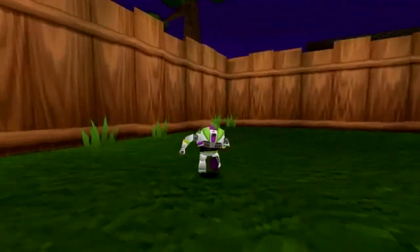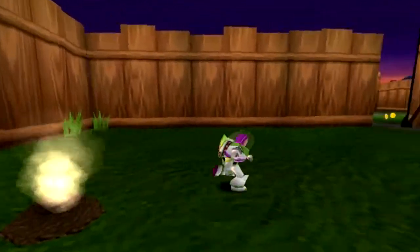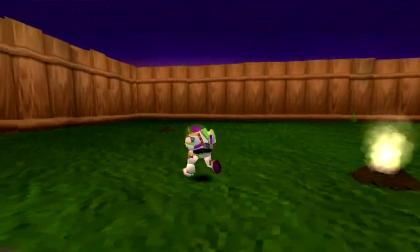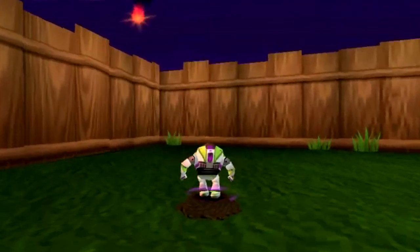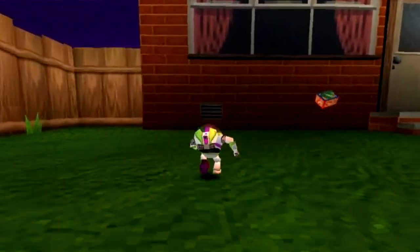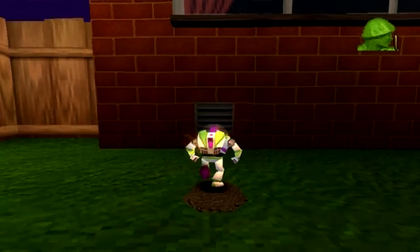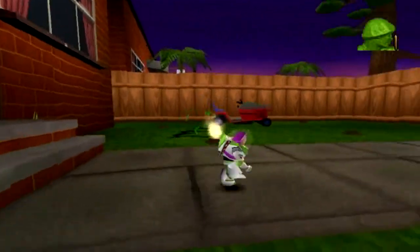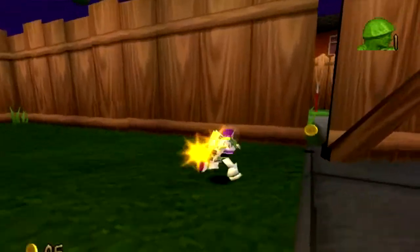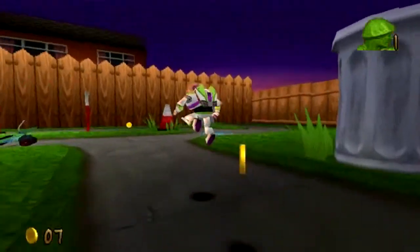I go into first-person mode a lot because the camera in this game is kind of fussy. I've found that going into first-person mode is the best way to reconcile the camera and get it to face where you're facing. Anyway, that's soldier number one. The soldiers, it just so happens, are the things that we need to collect five of in this level.